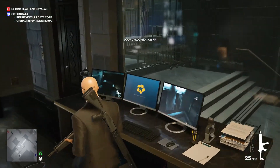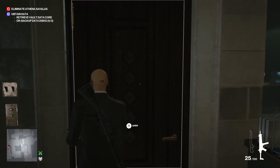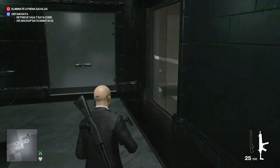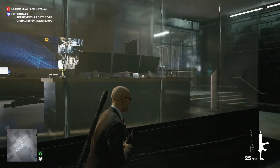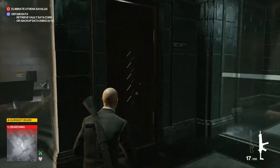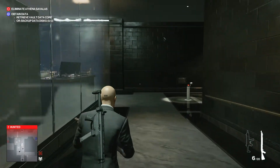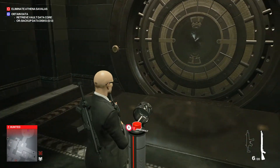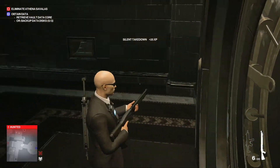Use the key card on here. I advise against ever opening this door — make sure this door stays closed. Always use this route. Even though in this mode you don't see any NPCs, in Freelancer there are going to be NPCs that come and stand at this window. Hit this button and you open the vault — that's how you do the bank robbery.